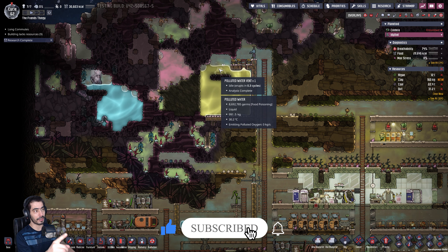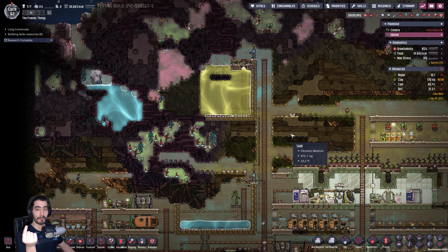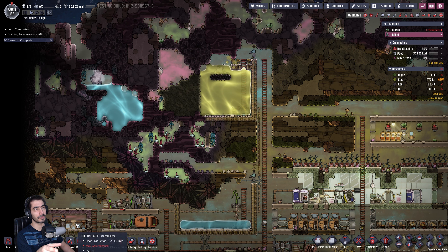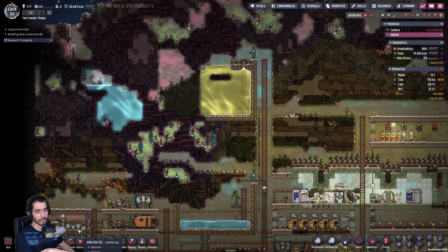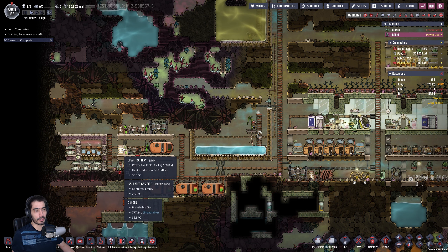It's being fed by this super gigantic polluted water vent. This polluted water vent has an amazing thing — counting with its dormancy, it outputs an average of 3.36 kilograms of water per second. That's amazing, because I can fully sustain about 4 electrolyzers.